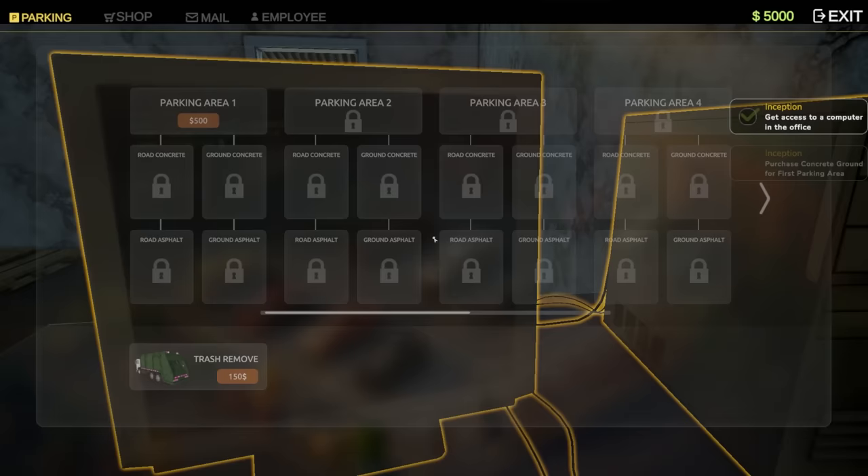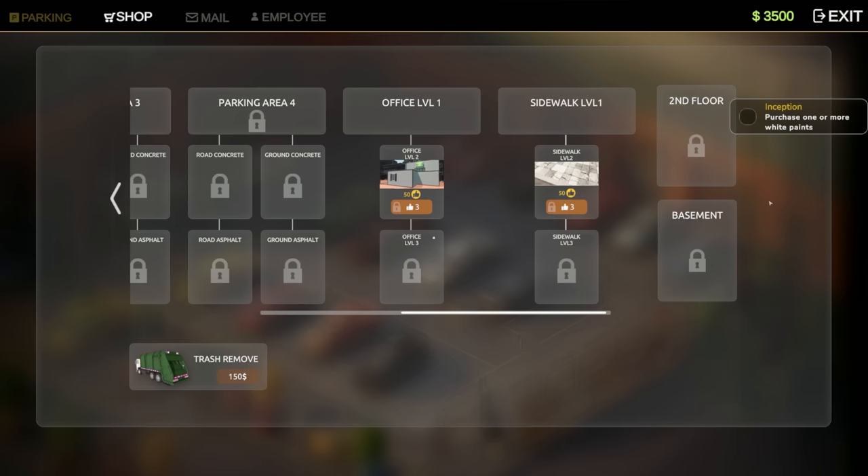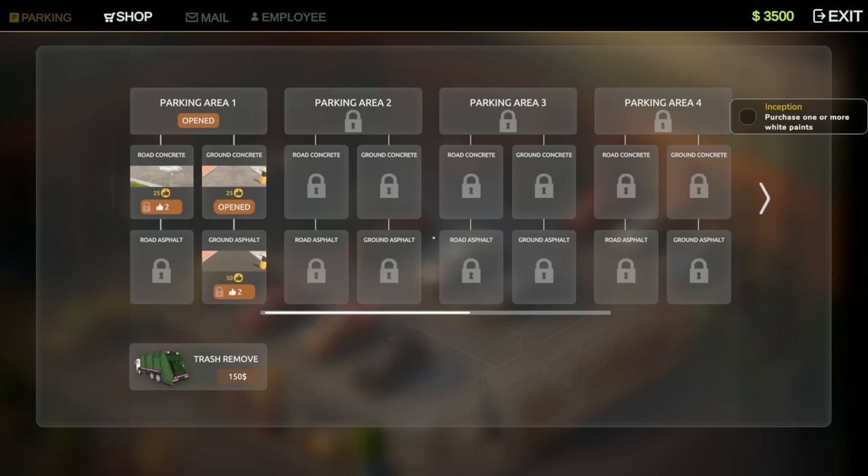I see a big empty lot — it looks like we need to use it to park. On the computer: parking areas one, two, three, and four. First task: purchase concrete ground for the first parking area. Parking area one, road concrete ground — concrete is a thousand dollars. Then purchase one or more white paints.